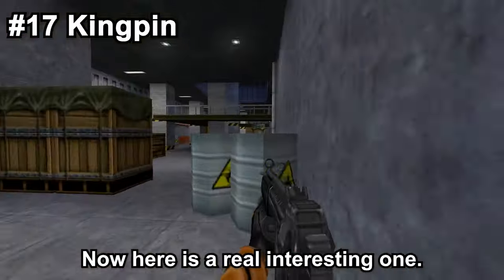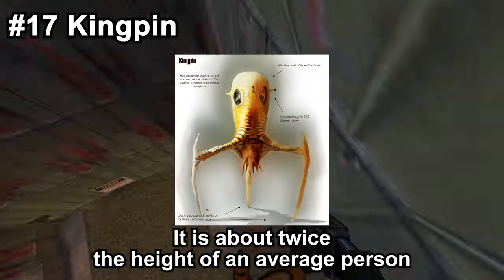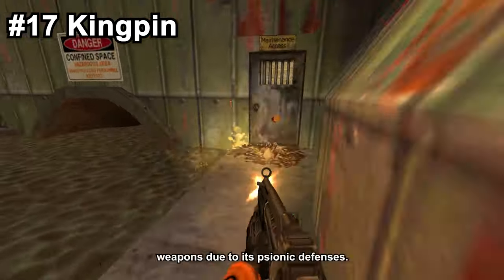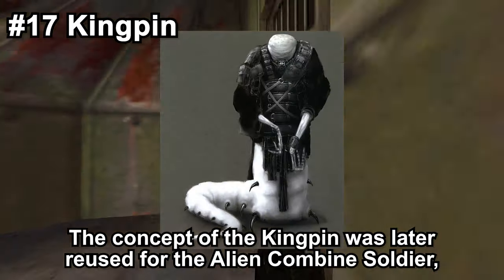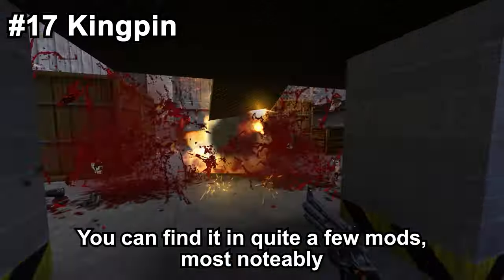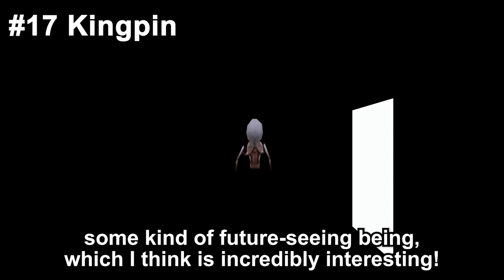The Kingpin can still be found in the game files, simply missing its AI. The Kingpin would've used psionic attacks and defenses. It is about twice the height of an average person and has a massive brain filling its entire body. It was planned to at least be found in Xen in some caves. It is rumored that it would've been unable to be hit by missile weapons due to its psionic defenses. The concept of the Kingpin was later reused for the Alien Combine Soldier — another cut enemy — and the Combine Advisor, sharing its worm-like design and two front limbs. In Half-Life Echoes, it seems to be some kind of future-seeing being, which I think is incredibly interesting.